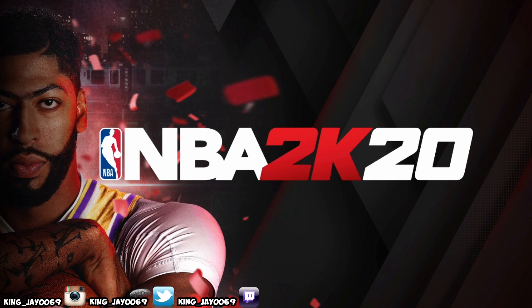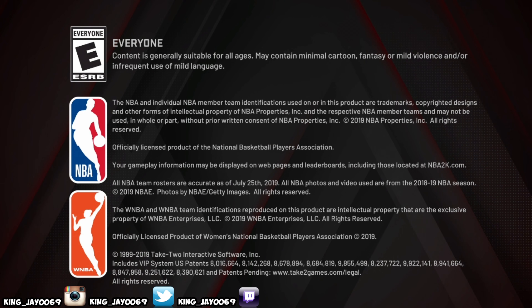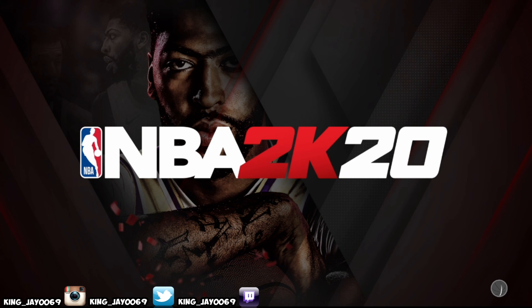Let me reiterate everything real quick. You want to clear everything out — delete all your custom jump shots. Then go to the animation store and buy all your jump shots: buy the base, buy release one, and buy release two. If you can't buy the base, just buy both releases. Then go back to jump shot creator, put those same jump shots on, go to animations and equip the jump shot, wait for the ball to stop loading, close the application, and restart.